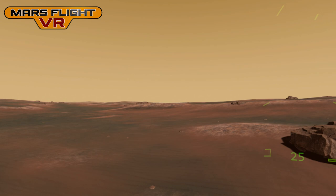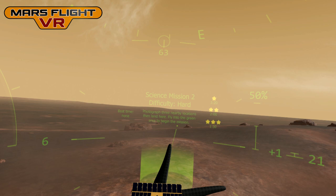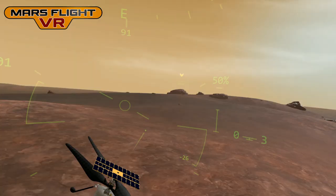You'll notice when I fly low that it kicks up a lot of dust and makes it harder to see. And of course, I'm recording this in VR so I can look around and show you the landscape. This next mission is harder — this is Science Mission 2, an example of a hard difficulty mission, with extra parameters on the photo locations. You fly through the cylinder to start the mission.